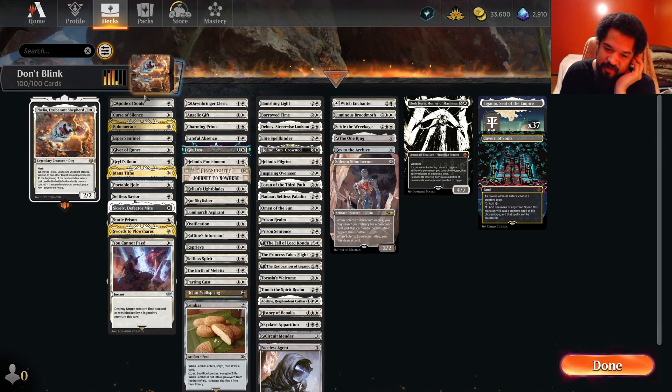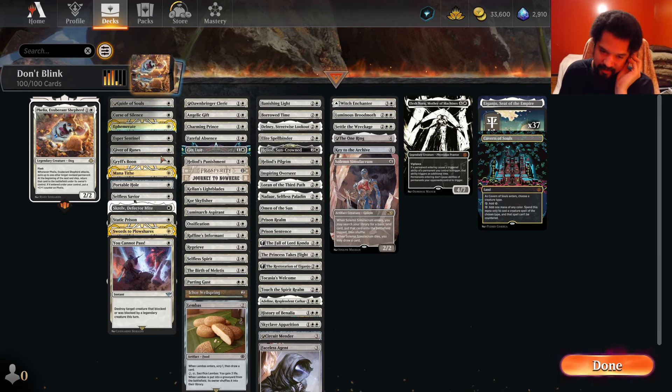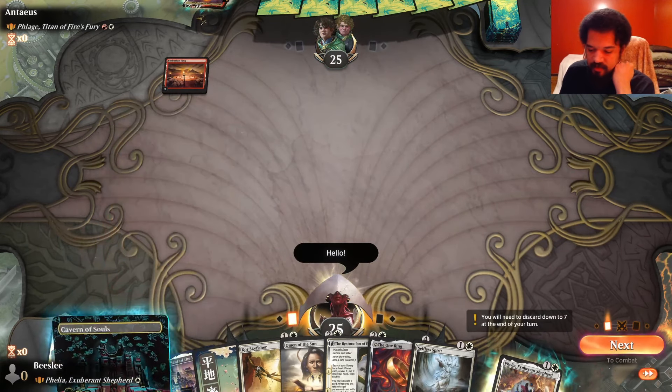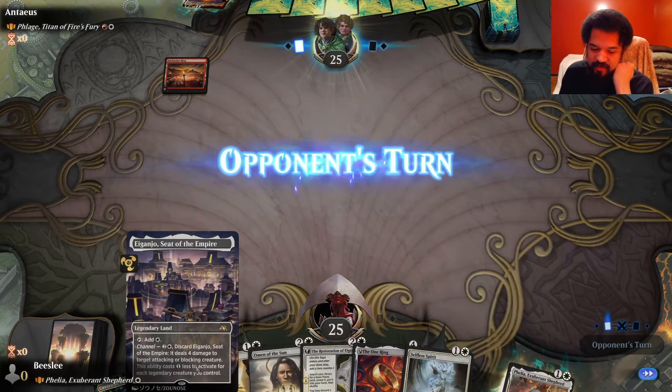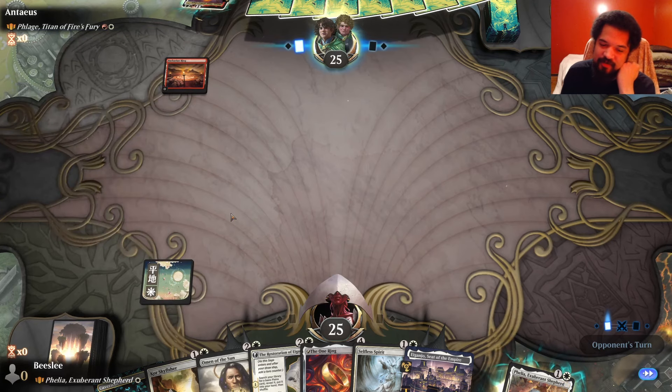I took out Auslip Pride because I don't really gain that much life, and I also took out Monastery Mentor because I don't really trigger it that much. I don't even know why I thought it was good. I added Curse of Silence, which I'm kind of wishy-washy about, and I added Angelic Gifts so I can give my commander flying, and if it doesn't need flying to attack and stay alive, I can just flicker this and draw a card that way.